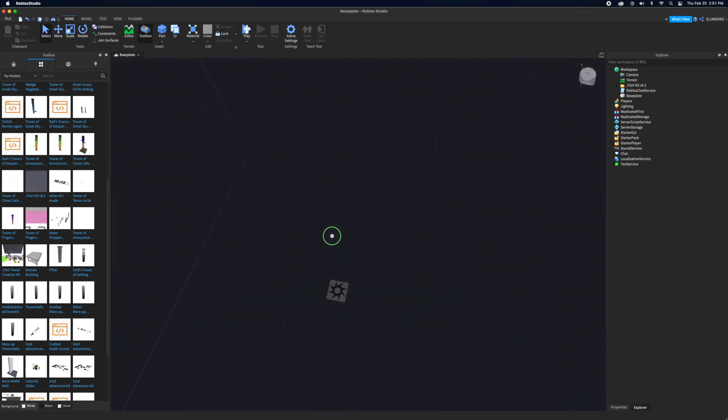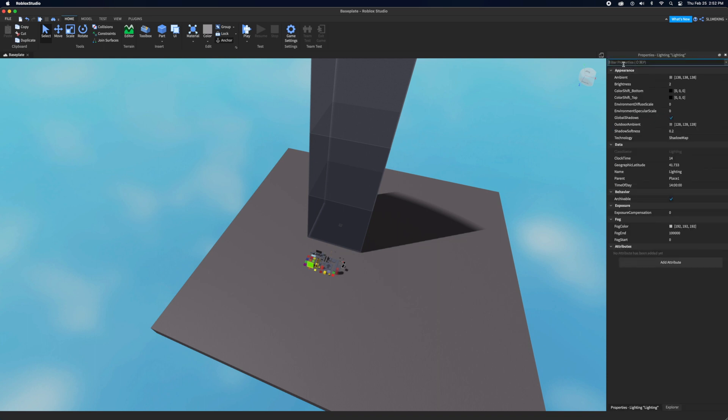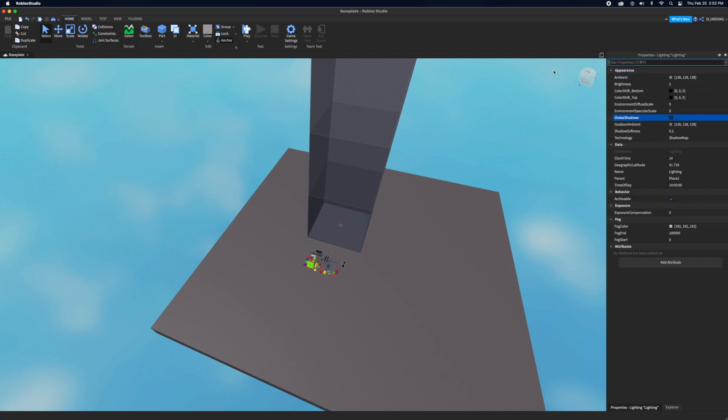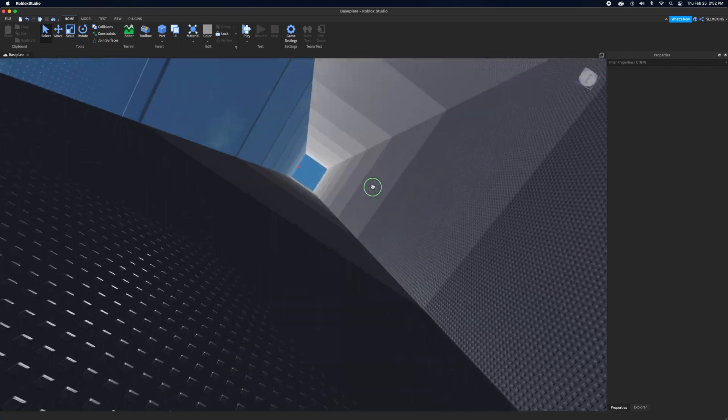The first thing I like to do — and this is optional — is turn global shadows to false. It turns off all the shadows. I personally like it off because you won't have to add lights and it just looks cleaner in my opinion.